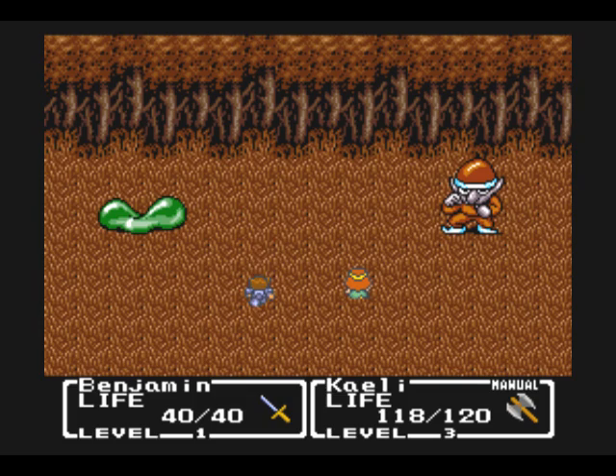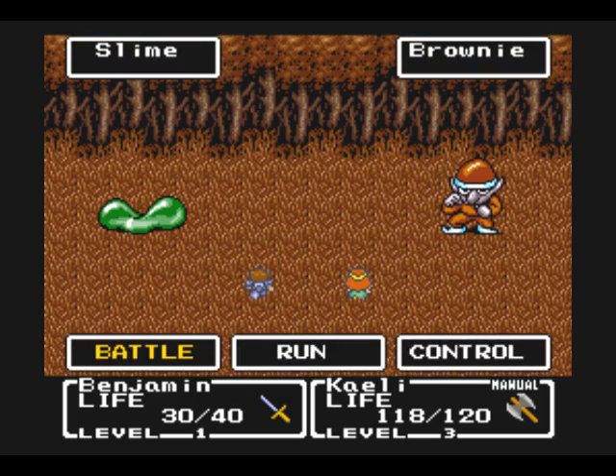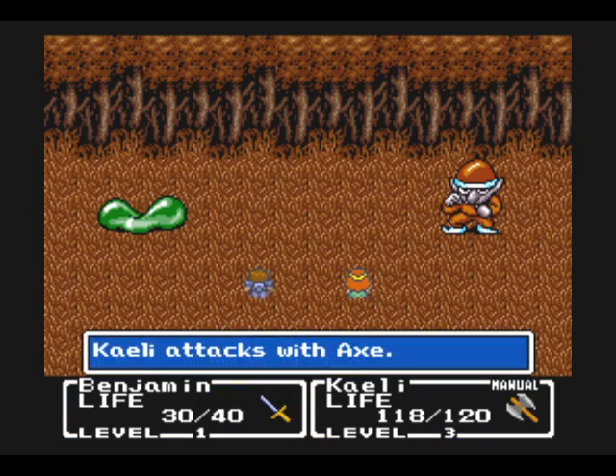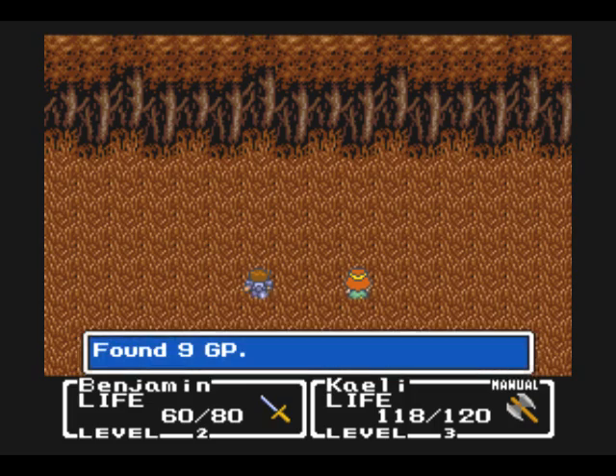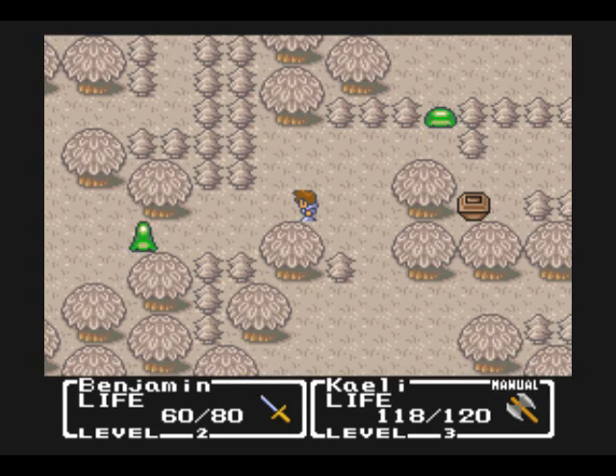Have Benjamin take two rounds on the same enemy and have Kaylee hit the other enemy, because otherwise the auto-control might have Kaylee try to finish off that weakened enemy first. The AI isn't too smart, but for defeating these guys, we gained a level.